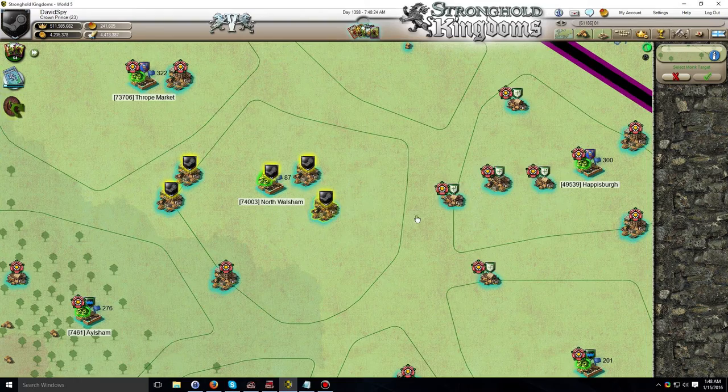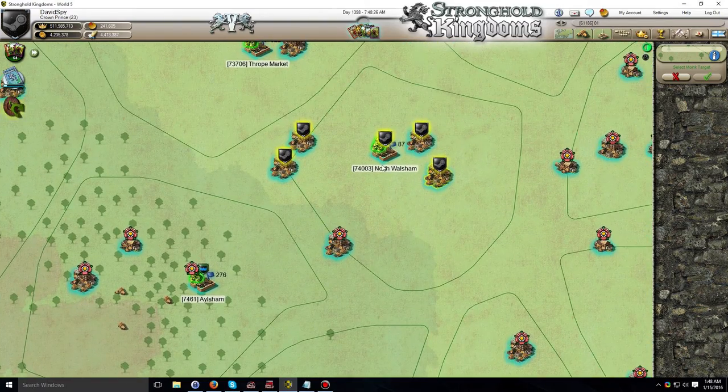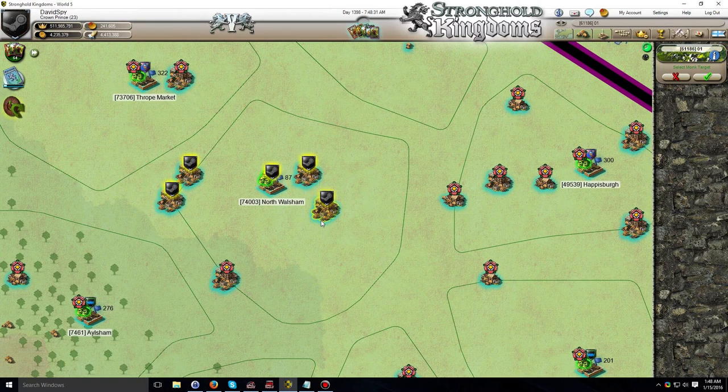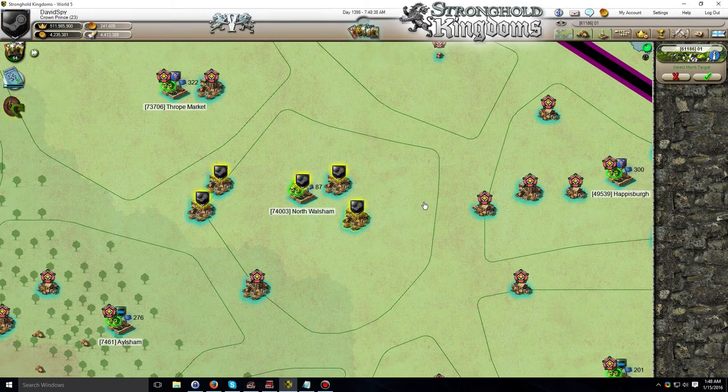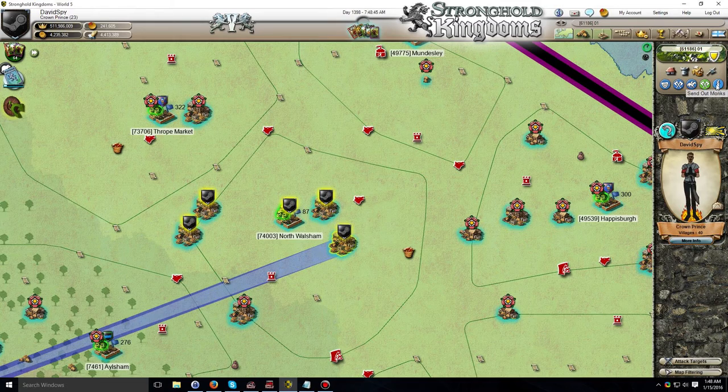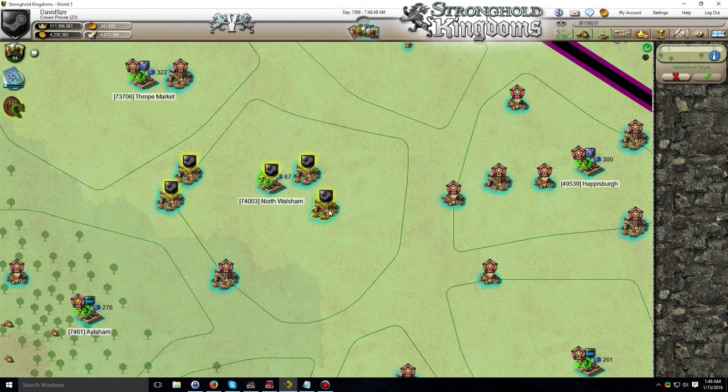You can select any target that appears on the map right now — I could select a parish, I could select my village here, or I could also select the village I'm currently on. It's not very obvious, but there is really nothing to indicate that you can actually do this because your village appears to be selected from the beginning. The village that monks will be originating from appears to be already selected, so it seems a bit counterintuitive to have to select it again.